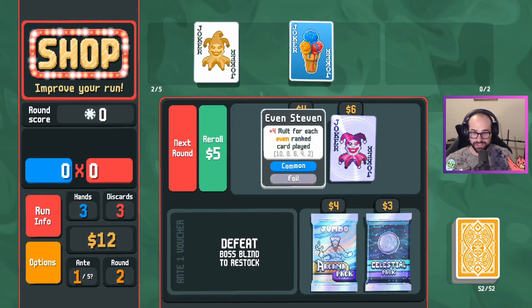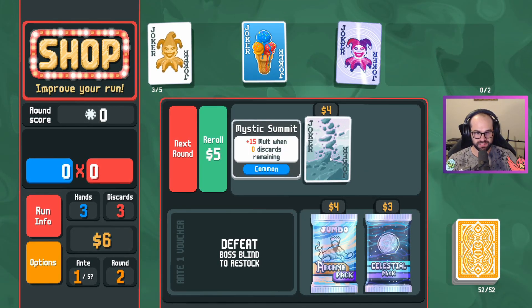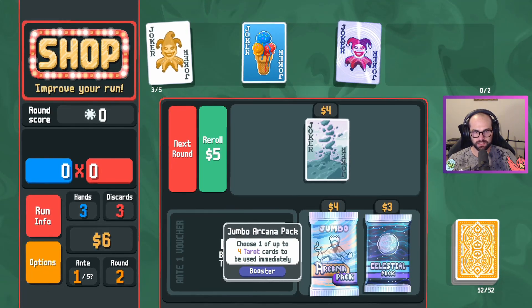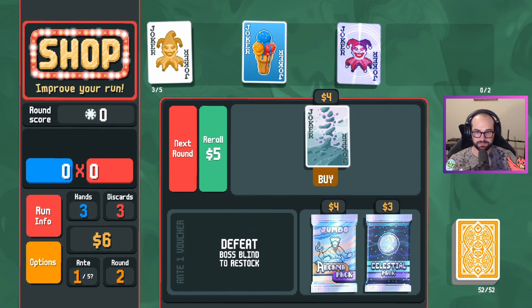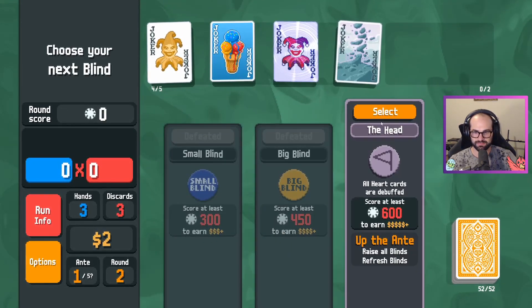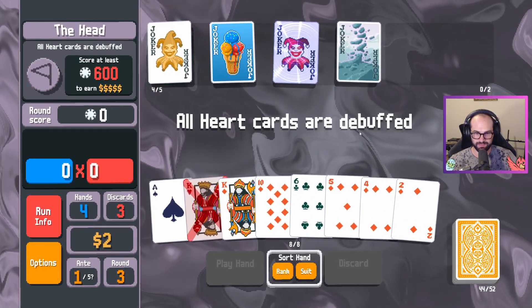Oh my god, what's this? A foil Even Steven — I'll take you. 15 with no discards left. Oh thank you. Such a great mood when you start this game and immediately stress. I see five diamonds.